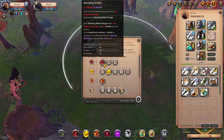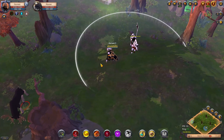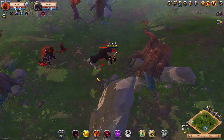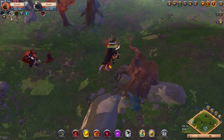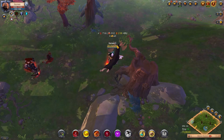The first Q skill on axe is called Rending Strike. It's honestly pretty much useless — there are better skills to use in almost every situation. It does single target damage and the range is 3 meters. It applies one bleed stack. That's really all there is to know about it. You really shouldn't use it at all, because there are better options, which we'll get into.